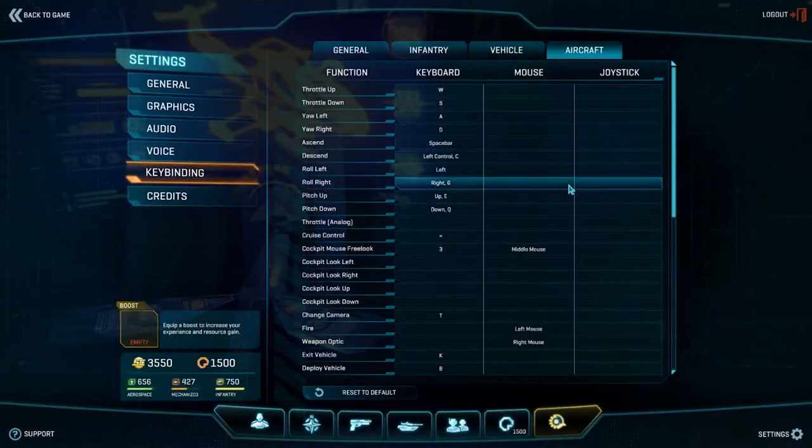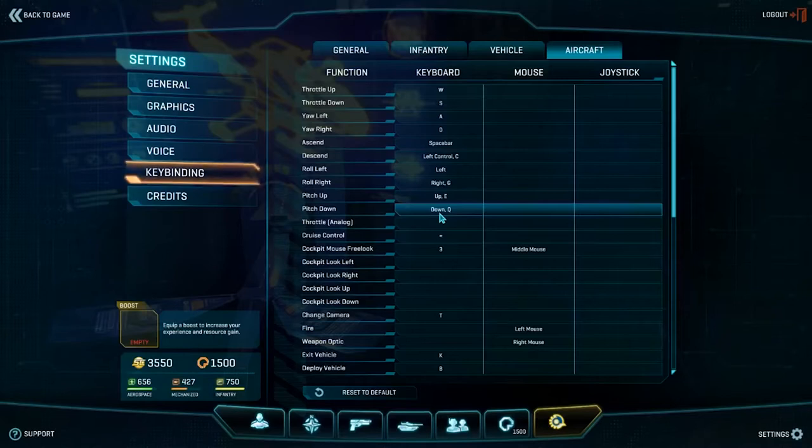The two most important keys you need to remap are pitch up and pitch down. You can map these to whatever keys you want — some people use their mouse wheel thumb button, and that's totally fine. What I chose to do was remap pitch up to E and pitch down to Q. When I press E my nose goes up; when I press Q my nose goes down. This means you don't have to constantly slide your mouse in dogfights — you can just press E or Q and use your mouse for precision movements.